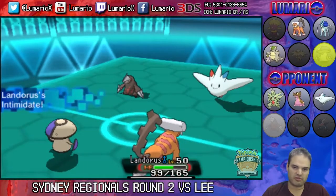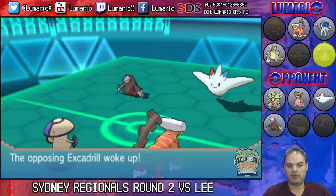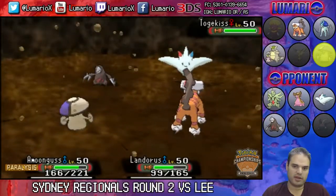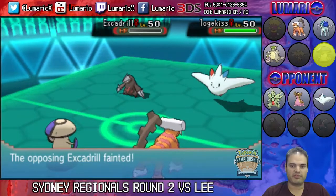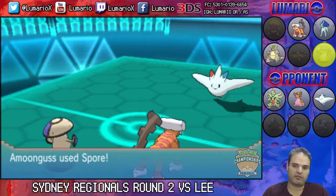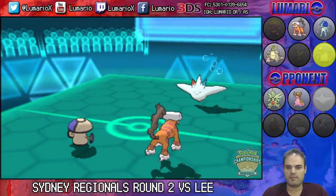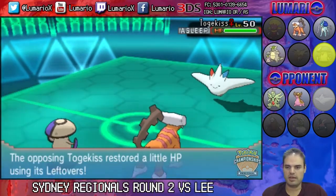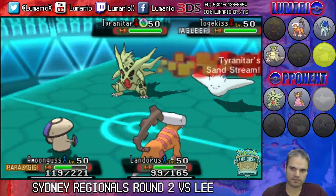Fortunately, on this turn Excadrill wakes up and goes for Earthquake — that was actually a good switch for me, since it's at minus two so it does terrible damage to Amoonguss. It's also a spread move, and it will take itself out from Life Orb recoil. As predicted, Togekiss goes for Thunder Wave again — it was a smart switch. Amoonguss puts Togekiss to sleep. Togekiss will just get Leftovers recovery, but at this stage it's not going to be doing much.